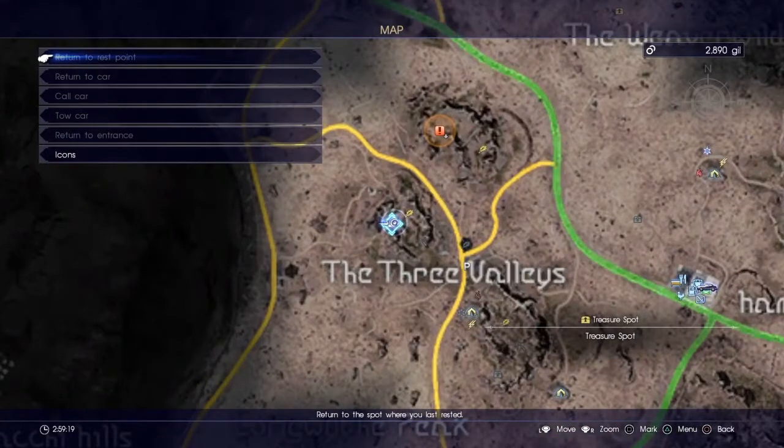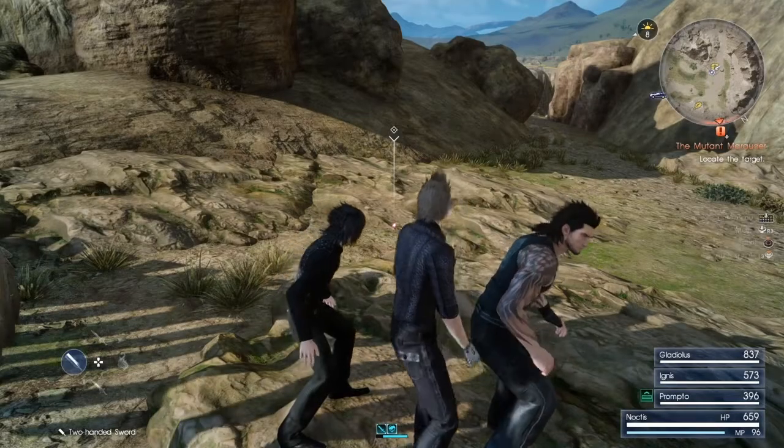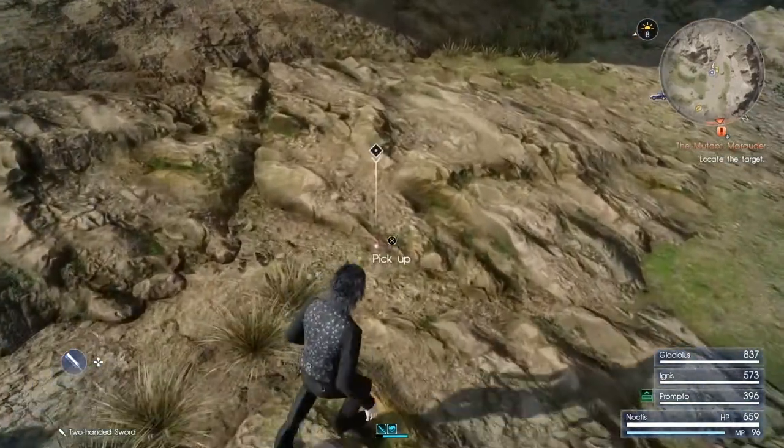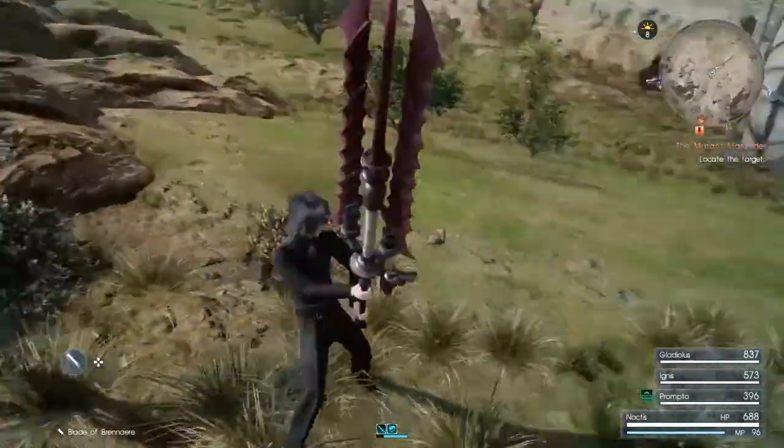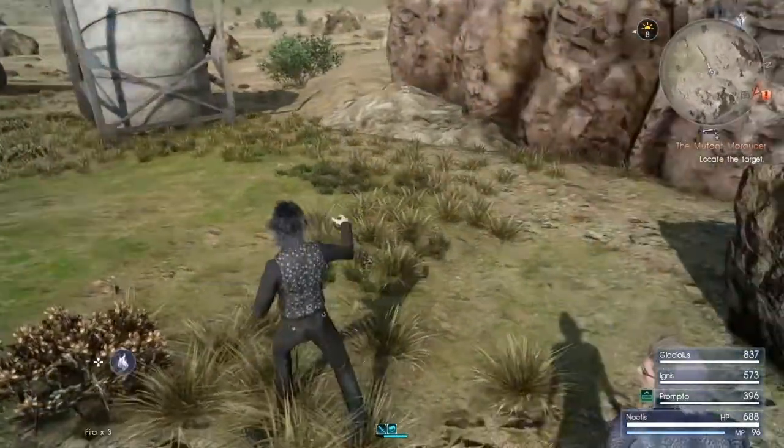Now this next part is not a quest, but if you go west of the diner you can find the item Blade of Braineer — I think that's how you say it. With high attack and fire damage, this thing turns the main quest into easy mode. Very sexy to look at too.